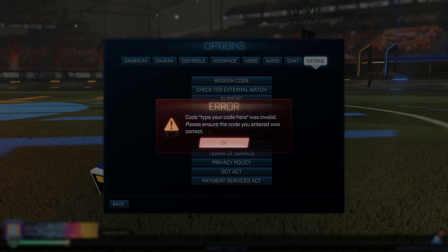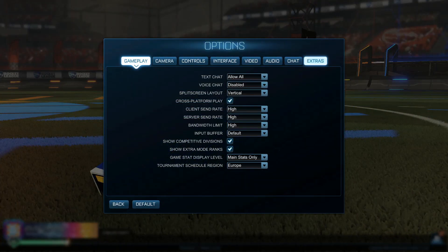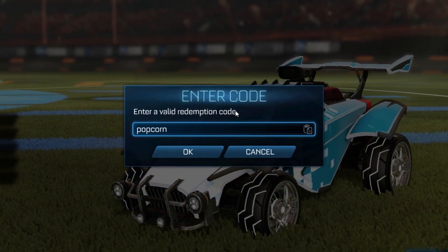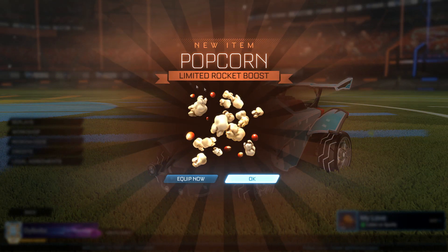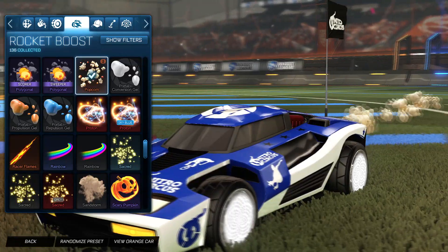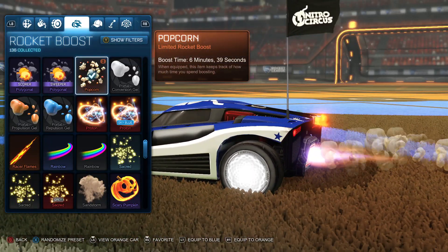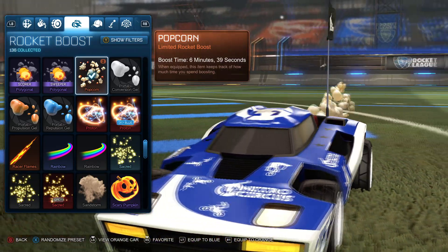This is where you type a code. Could you imagine if that actually worked? But that's how you type a code — you go into Options, then Extras. The codes are: you've got 'popcorn' right here, which as it always has will give you the popcorn boost. This originated from when I believe Endgame came out, so obviously this is a very old code. So for any new players, just to clear up, you can get these two free items.